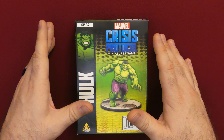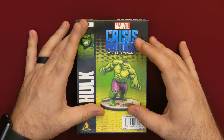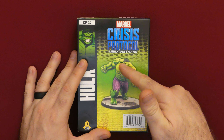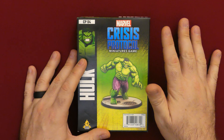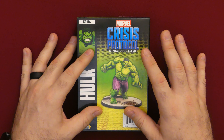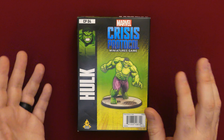All of these extra miniatures you can purchase for Marvel Crisis Protocol are going to come in boxes similar to this. On the front of the box you're going to get a representation of what it could be painted like or a style. There are tons of Hulks out there and you can choose whatever color scheme you want. I think I may buy a second one to do a Grey Hulk — maybe they'll even bring out a Grey Hulk hero card.